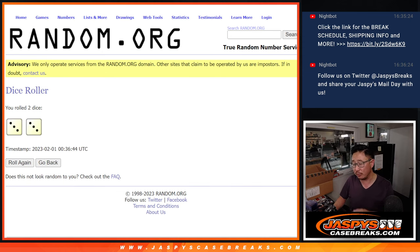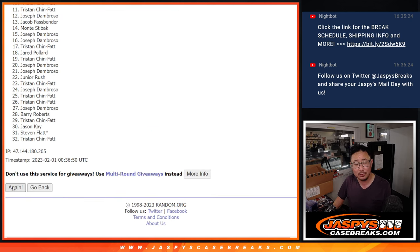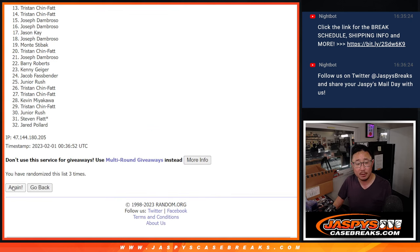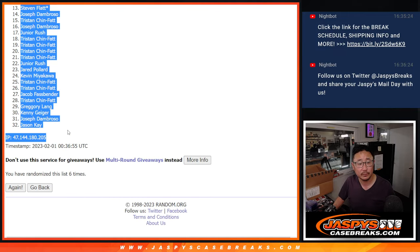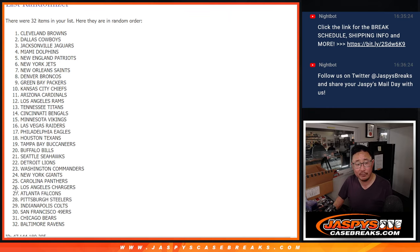Three and a three — so this is just for the break. Different dice roll for the giveaway part. Three and a three, six the hard way. Counting one through six. Then three and a three again, six the hard way for the teams — counting three, four, five, and six.